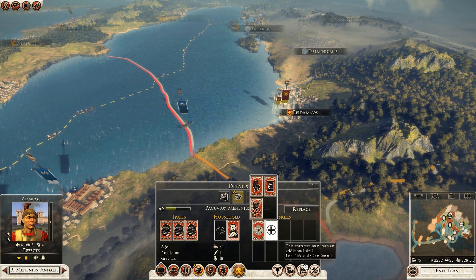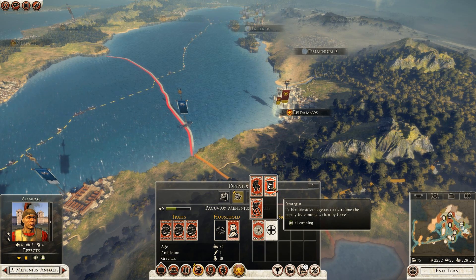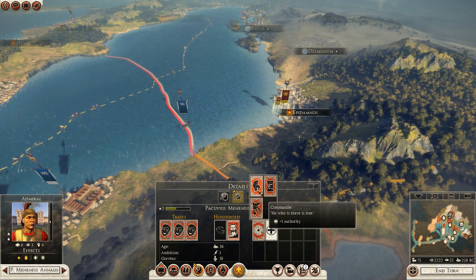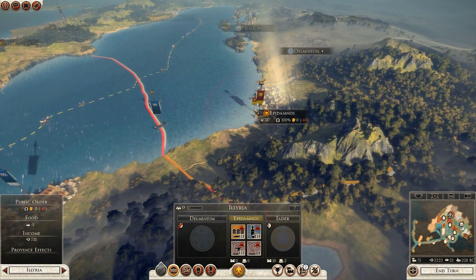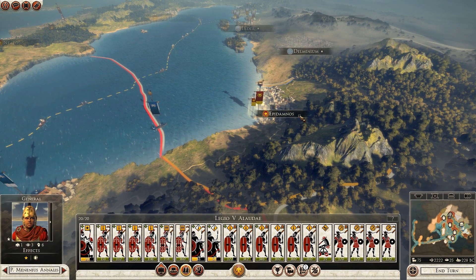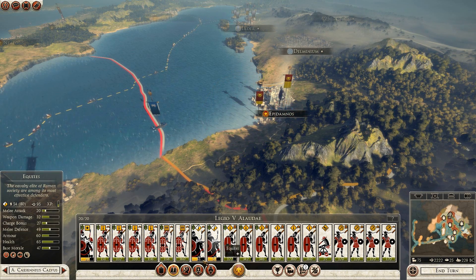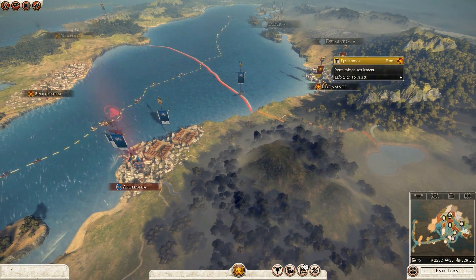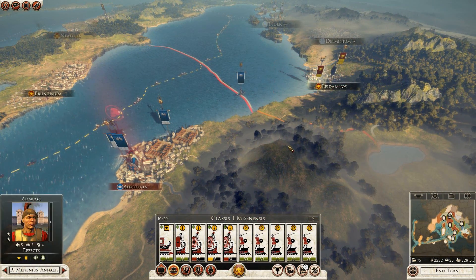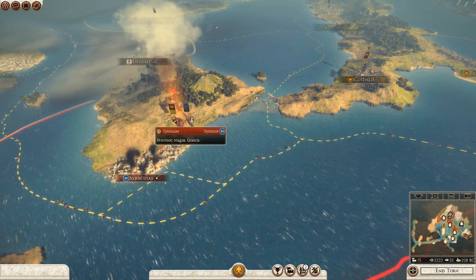My fleet has leveled up a bit — let's give the admiral a commander trait. Ships to port — I've lost a lot of ships in that one. We'll let them replenish for a turn. They might come and attack me, or they might come for Syracuse.